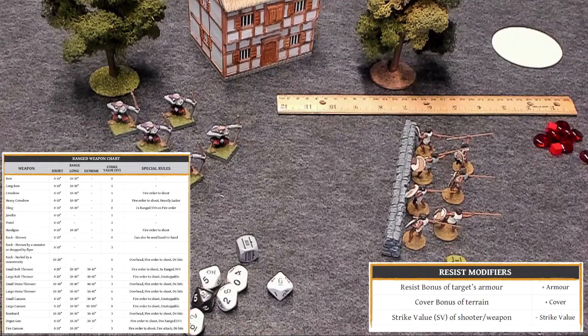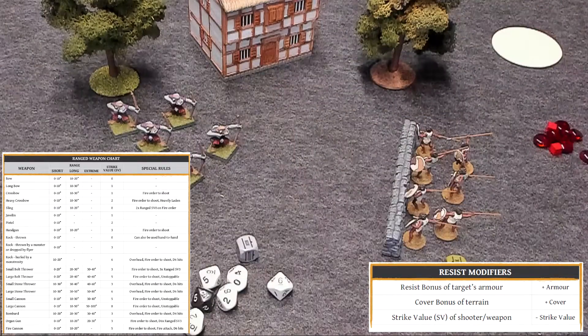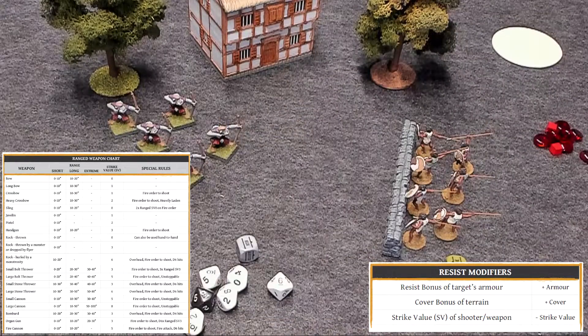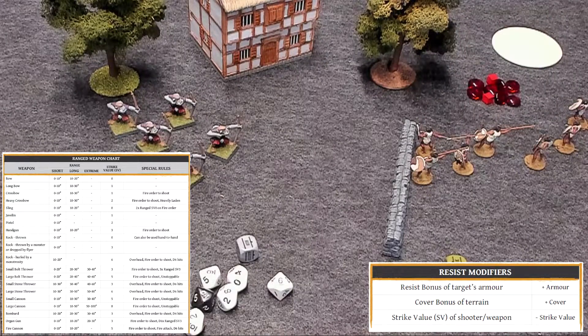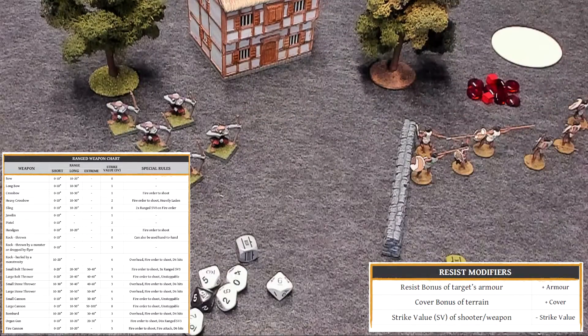To measure range, it's not necessary to measure for every individual model that's shooting. Measure the distance between the closest model in both opposing units. So it looks like these two are the closest — I would measure between that guy and that guy and I'm getting just under seven inches, so they would both be in short range. Hypothetically, if I had guys spread back, maybe this guy's more than 10 inches away, it doesn't matter. You measure from the closest to the closest. If these two units are in range, all of them are in range.